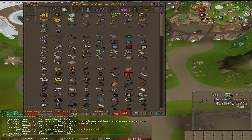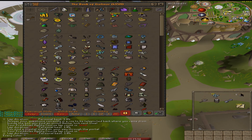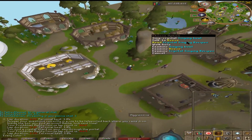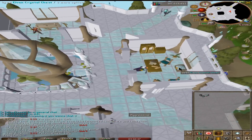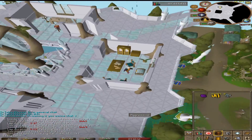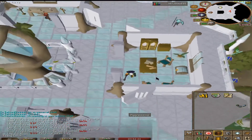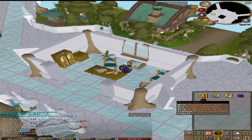I did some agility at Prifddinas to get another 10 crystal shards. As you know, I make them into an enhanced crystal key and try my luck at getting the dragonstone armor. This is chest number 41. Any luck? We did get eight more crystal shards — I'm going to go do some more agility for another key. What are we getting this time? A dragon plate skirt. That isn't bad, thank you!